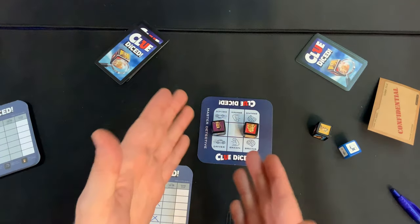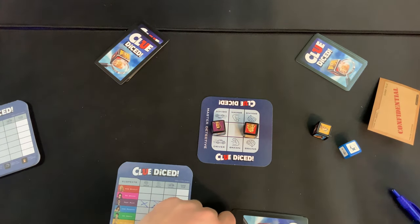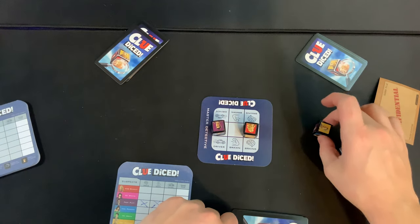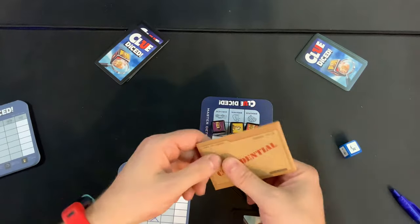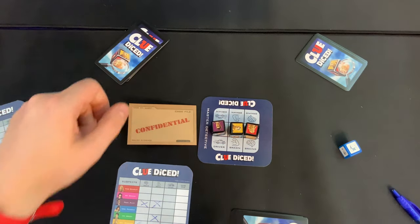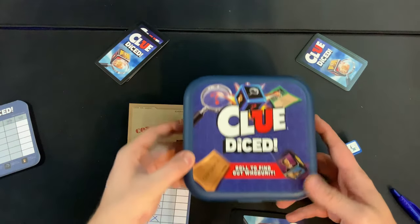On your turn in Master Detective mode, you still only place two dice as usual, with the third die set to the side. The difference is when you make a final accusation — that's when you place all three dice, and you must get all three correct to win. Other than that, the game plays exactly the same as the basic version. And that's how you play Clue Diced!